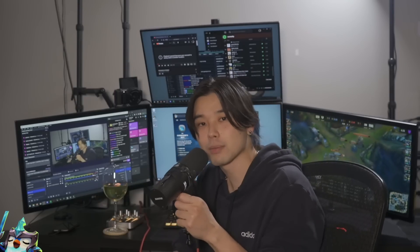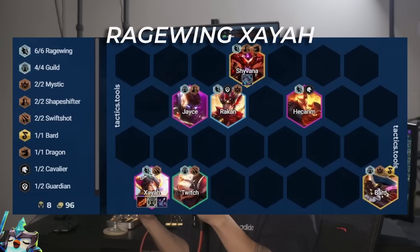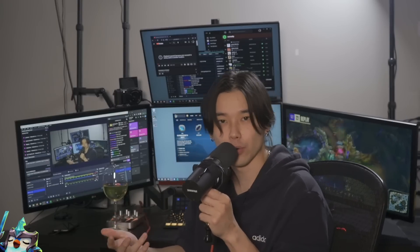For example, if you scout the lobby and you see somebody has an Ezreal with a guild crest on it and they're running Zippy, chances are they're probably playing either guild Deja or they're playing Zaya. That's just one very obvious example of identifying board direction.